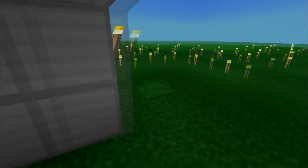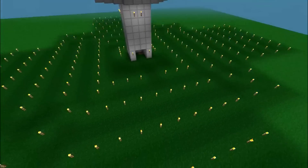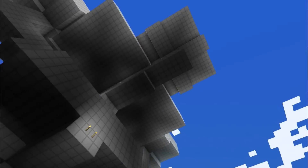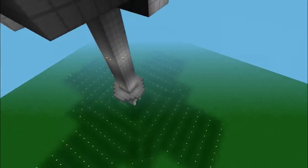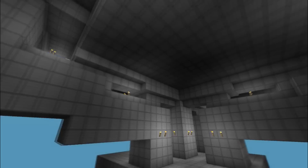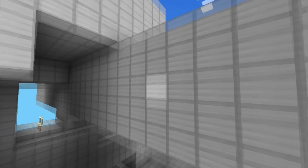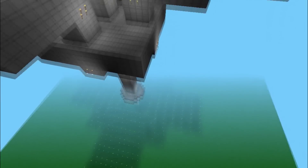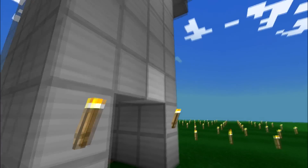One other thing you might notice is all these torches everywhere. That is to light up these dark areas that the shadows cast down from, since it's a pretty large structure that casts down a bunch of shadows. So you have to light up that area or else there will be a bunch of mobs spawning down there once it starts getting nighttime. That's what you want to do if you have a giant structure casting shadows - put torches on the ground so mobs aren't spawning on the ground and on your spawner.